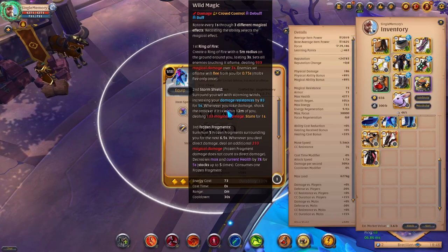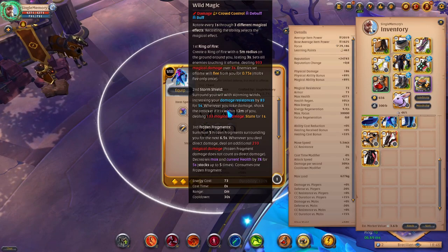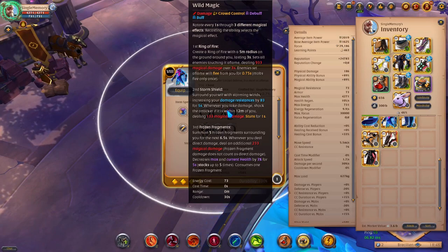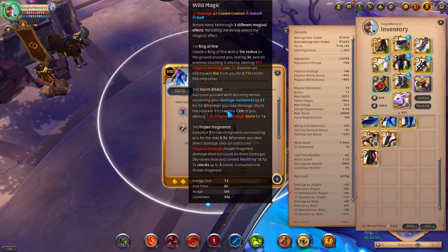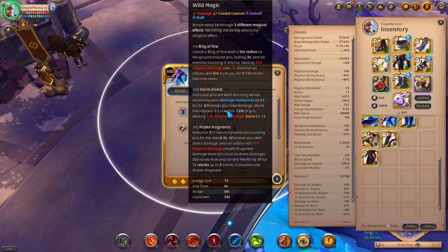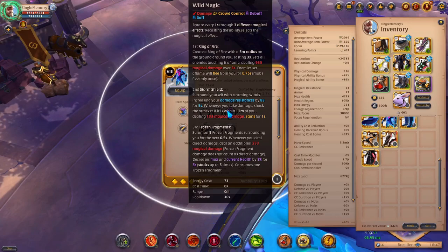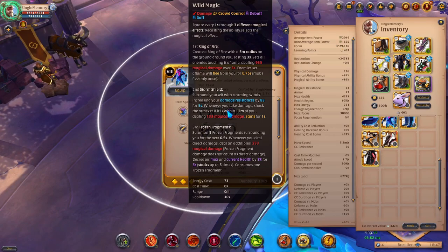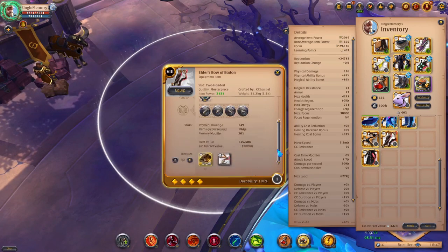For the third ability we have Frozen Fragments — that's why I have the Bow of Badon down there because it goes great with bows. You summon five frozen fragments surrounding you for the next 6.5 seconds. Whenever you deal direct damage, you deal an additional 233 magical damage. Note that frozen fragment damage does not count as direct damage. It goes with your auto attacks, so it pairs well with the bow because it's ranged.